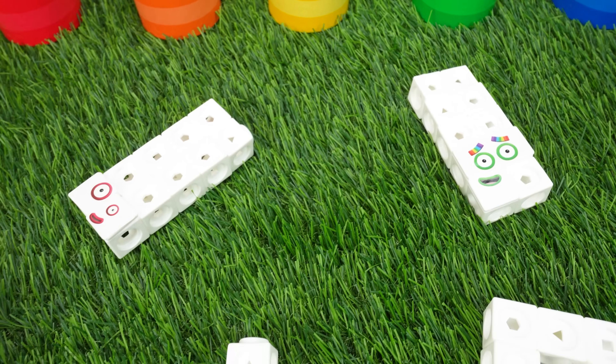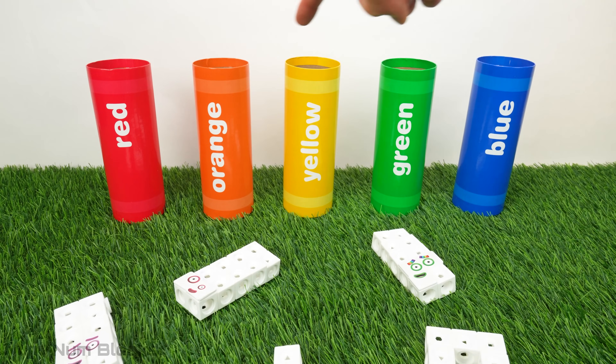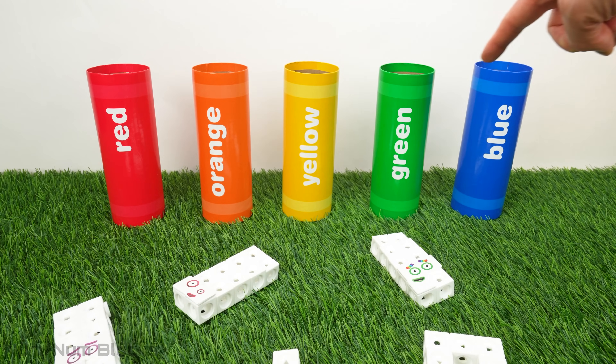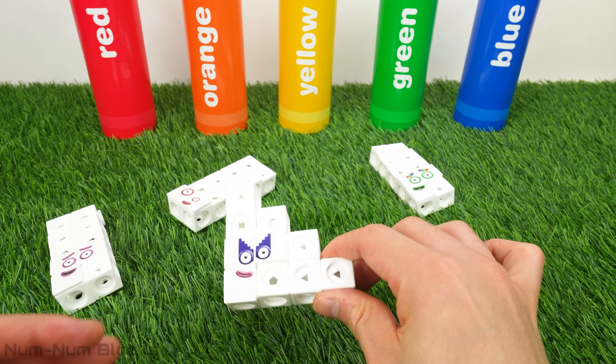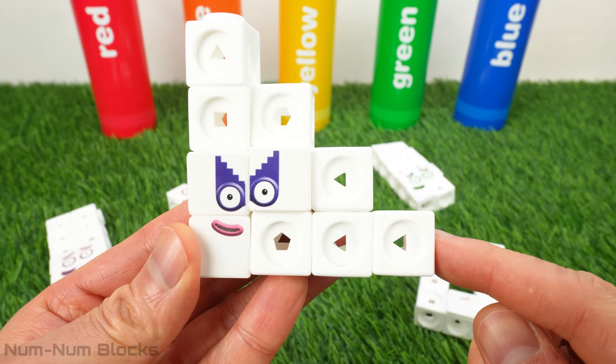Where did they go? Look at these giant crayons! Let's match the number blocks with the crayons. Maybe we can find the missing blocks in there. Let's start off with this number block. Do you know who this is? It looks like a member of the step squad.